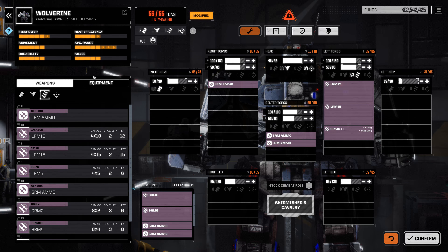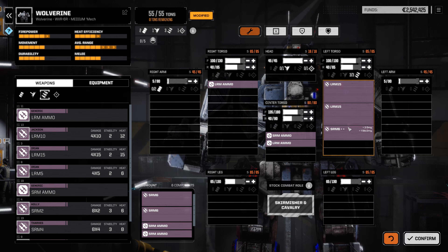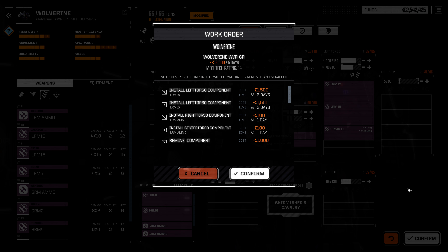This might be more complicated than I expected. Although there's nothing in the arms, so let's bring that down — 5 each. That's still not enough. Rear armor can go down. Take some from the back, put it up front. Okay, 2 LRM ammos and 1 SRM ammo — that's fine.